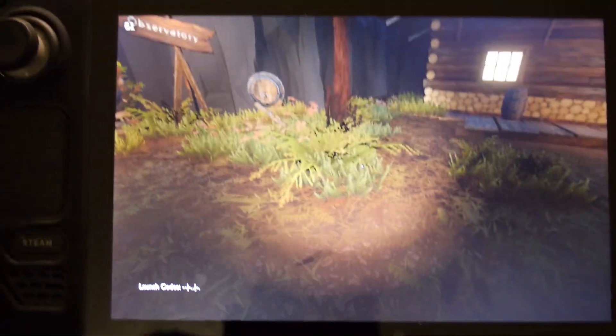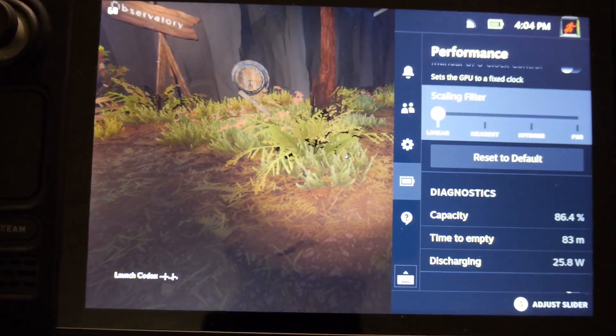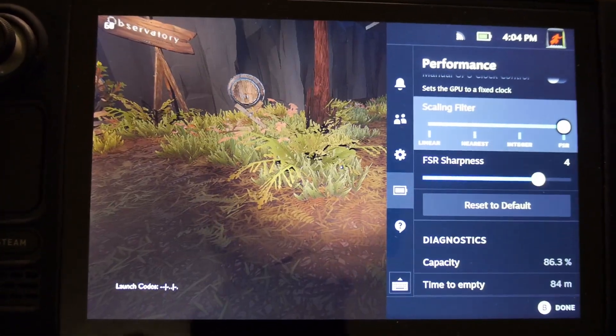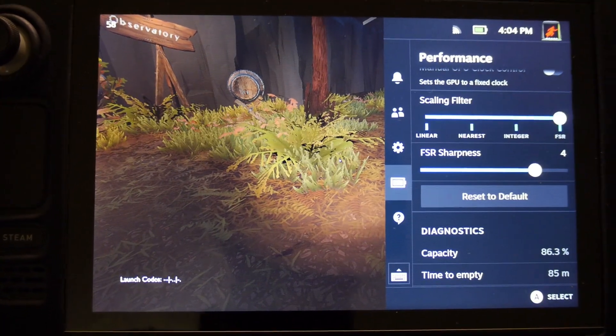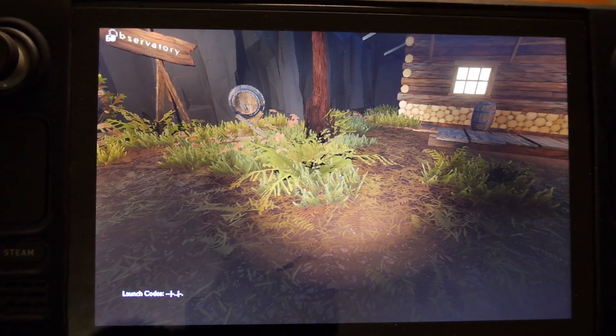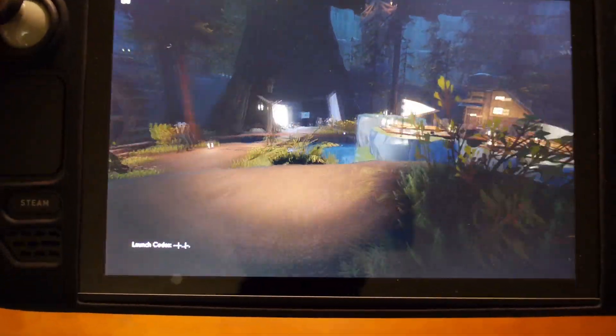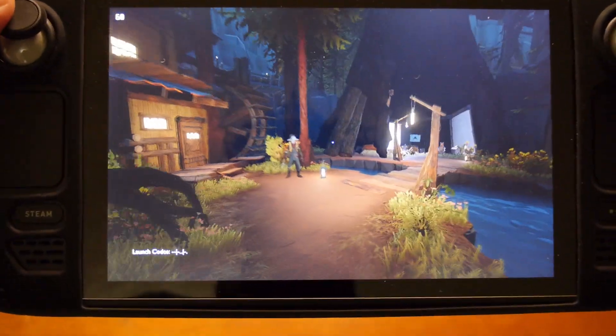To fix all that fuzziness, go into the SteamOS options and enable FSR. Just like that, the picture becomes much more crisp — almost to the point where it looks like you're running the native 1280 by 800 resolution. And as you can see, the FPS is almost locked at 60 at all times in this area.